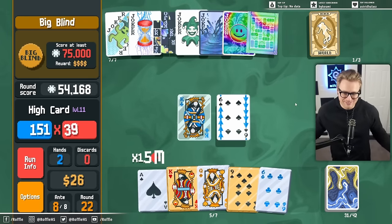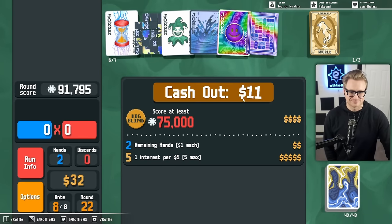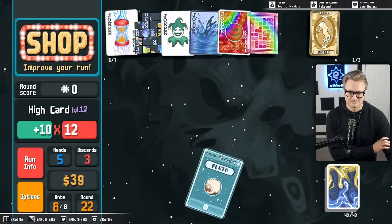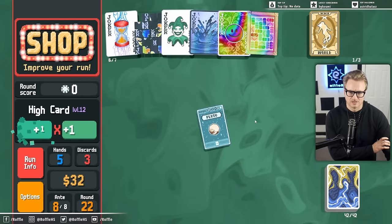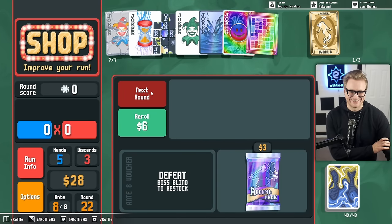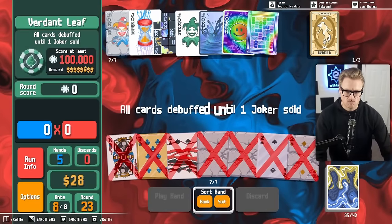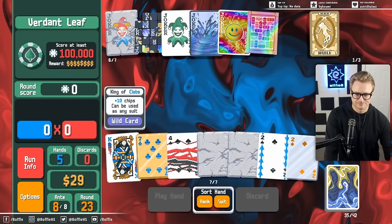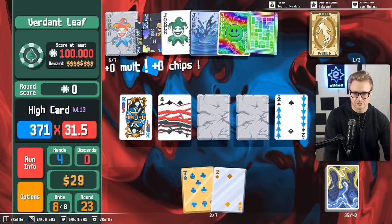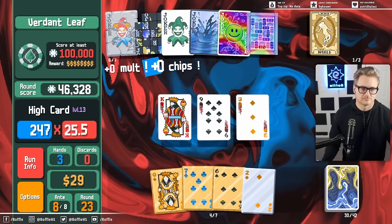Jeez. Do I have a pair of dice and I'm not even aware of it or something? Oh no — our boy! Gone too soon. Wait, sometimes this is good. The Fabric joker deletes our discards. A hundred chips? Sure. I don't know if I needed to do this but I don't really care much for the delayed gratification anyway.